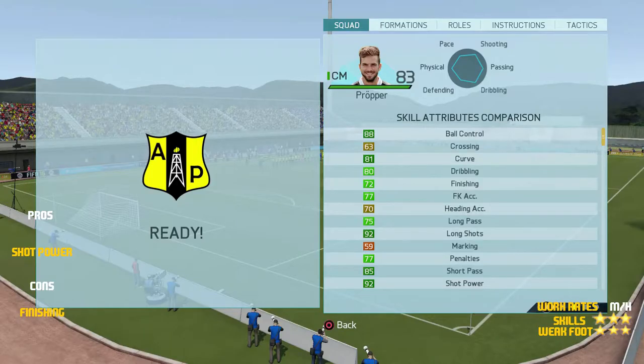Looking at his skill stats, he's got really good ball control at 88, 80 dribbling, 72 finishing, 77 free kick accuracy, 92 shot power, 85 short passing, and 75 long passing.